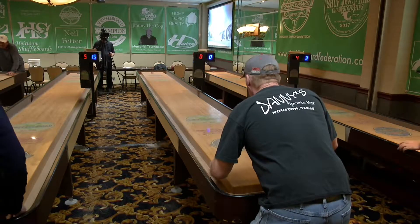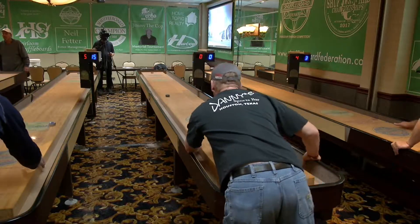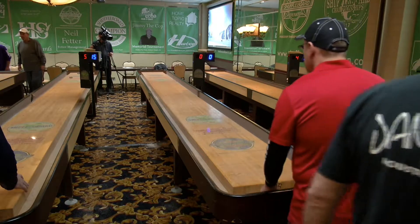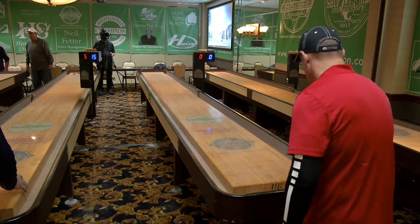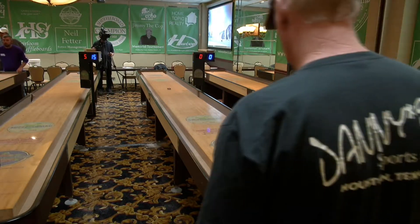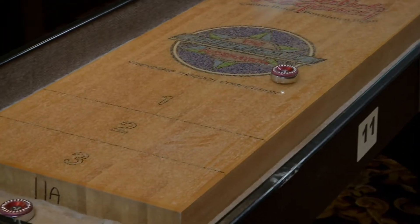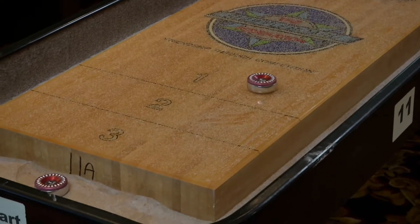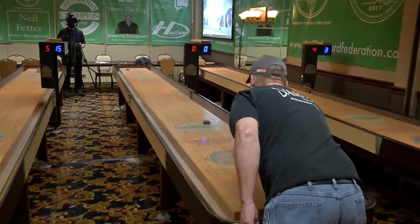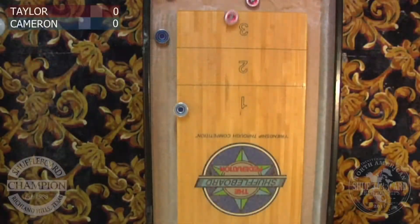You see just two different styles right out the gate with Kelly coming out throwing short weights. Mike, who is my mentor in shuffleboard, very rarely throws short weights early in a game. The only time you'll see him throw short weights is if he's up big and just trying to protect his hammer. He's getting a feel for the board with every shot he throws down there with his first weight, so by the end of the game he knows exactly how to stick a weight if he really needs to.